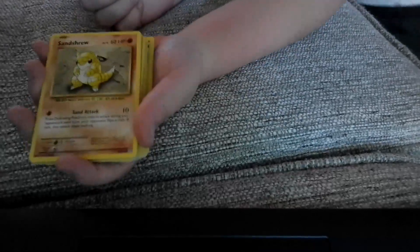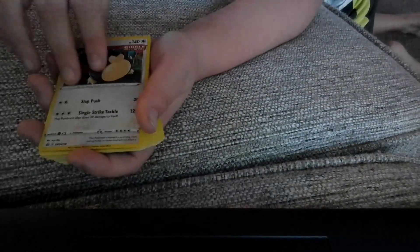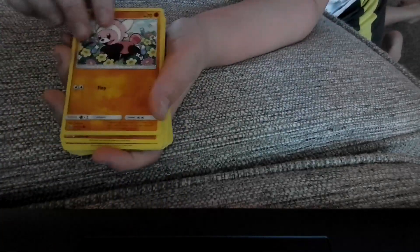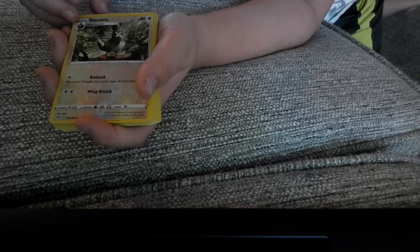We've got a Sandshrew, another Larvitar, and another Larvitar. Snorlax — this card looks pretty cool, right guys? Rate this card one through ten; the top comment will get a shout out in the next video. We've got a Stufful, a Mankey, a Nosepass, a Ball Guy, a Diglett, another Diglett, an Onix, a Staravia, and a Starly.